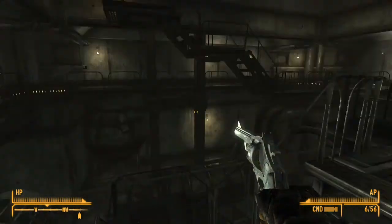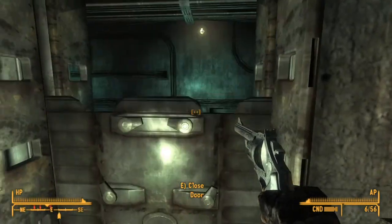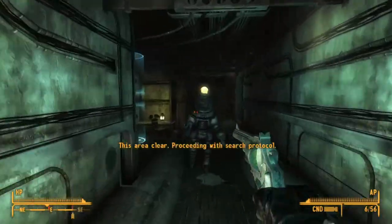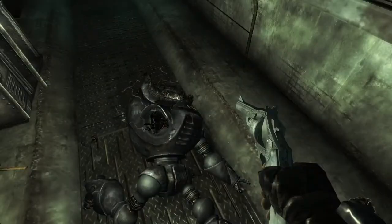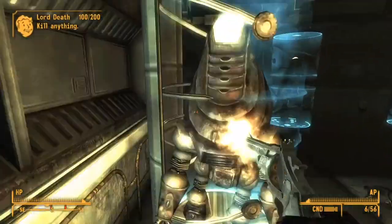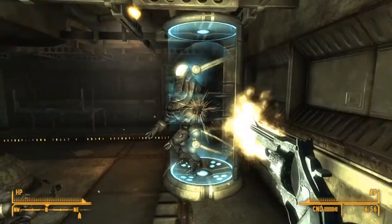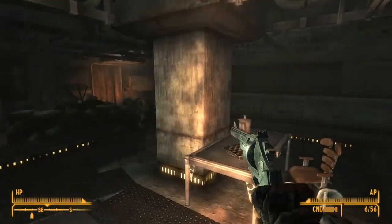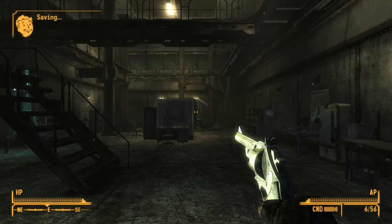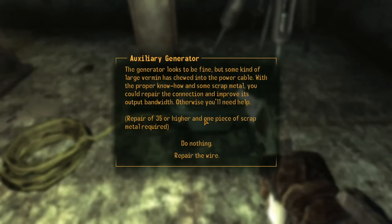In any case, just head down here. Go to the left, then to the right. Grab everything you can from the Protectrons, because you will need a piece of scrap metal. Open up this door, then go up here. Just kill one of the Protectrons and you'll be able to get a piece of scrap metal. Then you're going to want to go to this generator.